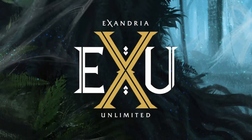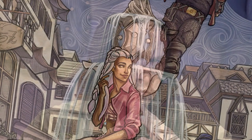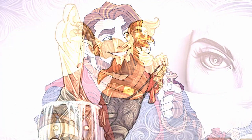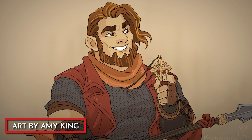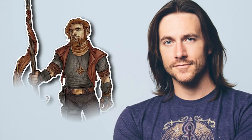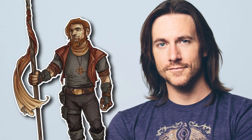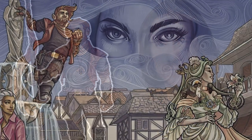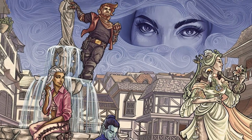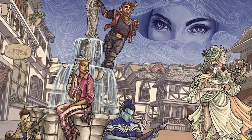Critical Role just kicked off their 8-episode campaign Exandria Unlimited, featuring a brand new set of heroes and Aabria Iyengar as the DM. Sitting in the player seat this time around is Matt Mercer, and he introduced a Dwarf Divine Soul Sorcerer that has captured the hearts of viewers. His character Dariax is a fun and unique build that is a shining example of a concept-forward character build.